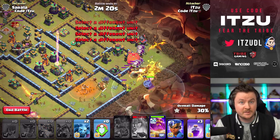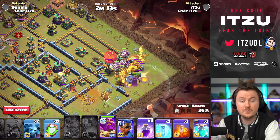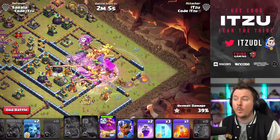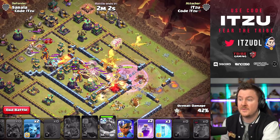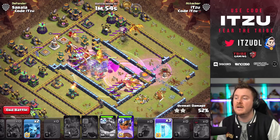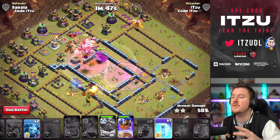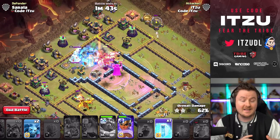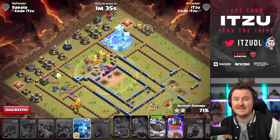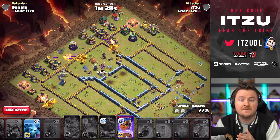As soon as the tunnel is down, the rest of the base is easy. Use inferno dragons to set the funneling — make sure your dragons get into the core again. That's the one key thing with this attack strategy against box bases: get your super dragons into the core. Exact same thing here — use the clone, use the rage, and delay your warden ability if it's not needed early. That warden ability used on clone loons, my own loons, and the super dragons — everything is set up inside the warden ability. Then use the royal champion on the opposite side of your entry to push everything further in.